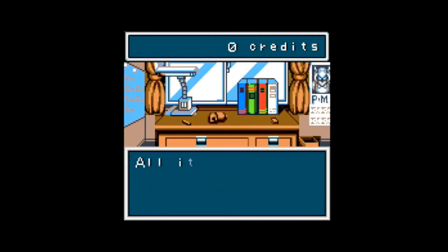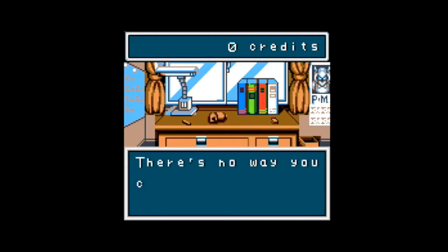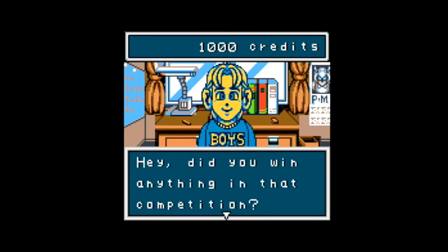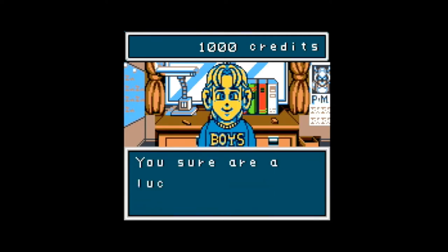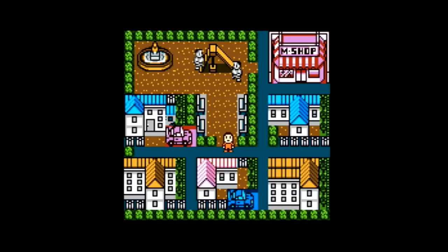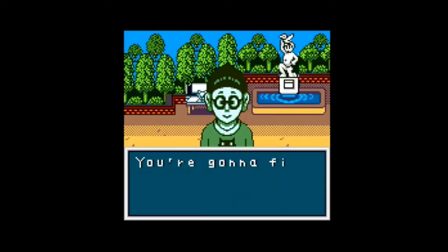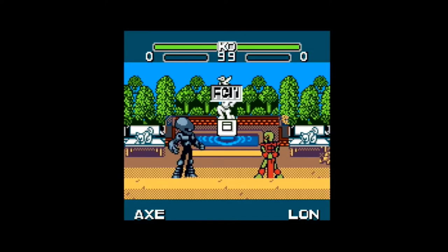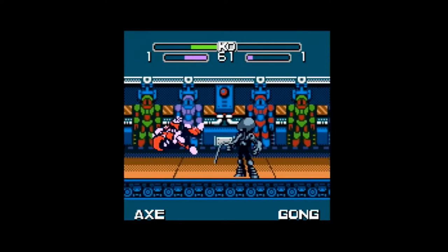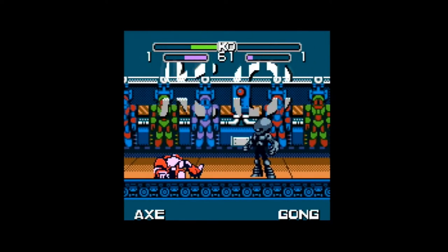Unfortunately, your allowance doesn't cover the price of one of these models. But lo and behold, it turns out that you've won a model contest that you conveniently entered before the game even started, and can pick one model of your choosing. After choosing your first model, you begin to wander around town and fight with other kids and adults with models of their own in one-on-one fights while waiting for a big tournament to start.